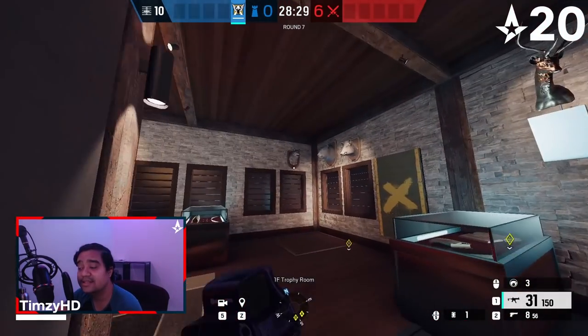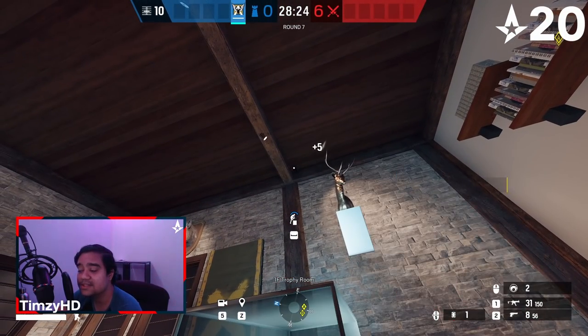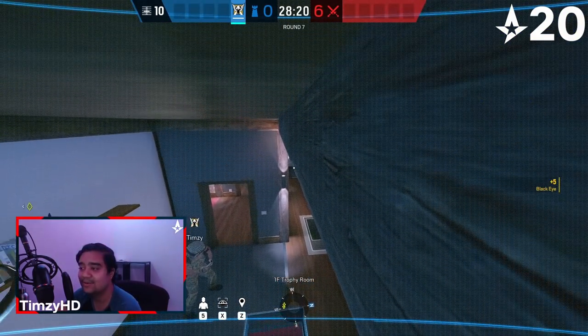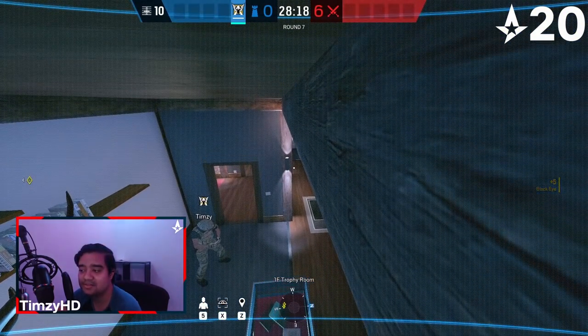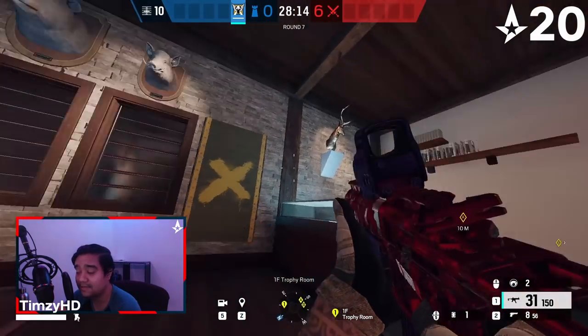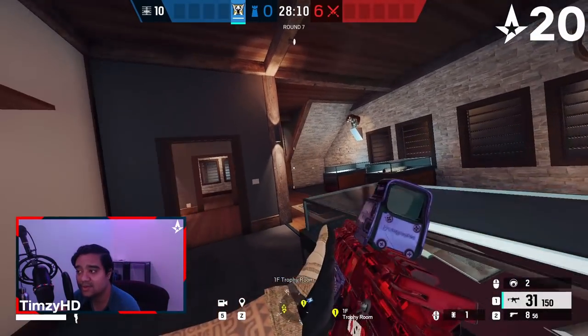We need some info inside of trophy, so we're going to tuck a camera right next to the support beam going across the roof. This gives you some good visibility while also being relatively well hidden. An alternative is to just throw it into the northeast corner over here — it gives you more info, but it's also a little bit easier to see. So use whatever you're feeling.